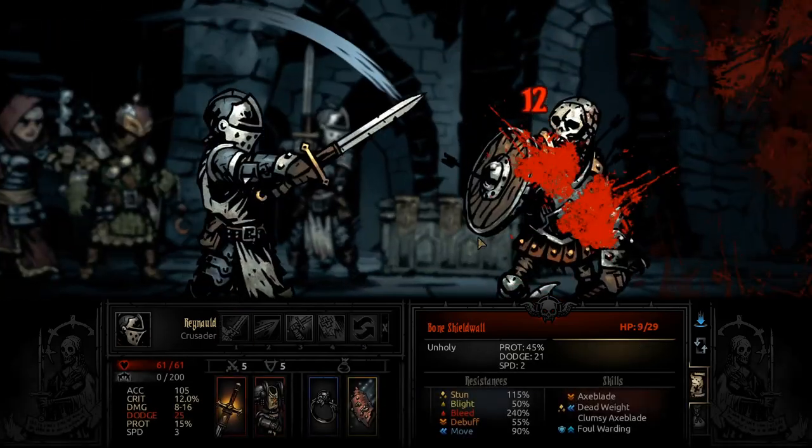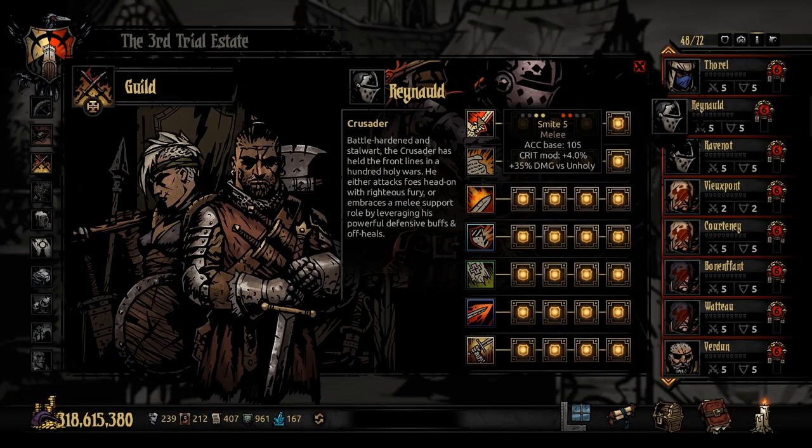Ghouls are also unholy, so you get extra damage to work through their protection. Without other damage items, Smite takes him to about 14 to 26 damage, which is comparable to the Leper at unholy enemies with 10 more accuracy. The only problem is high-protection enemies will reduce most of this bonus, but it at least allows a non-DOT character to work through protection before you unlock the Shieldbreaker or if you don't want to use protection debuffs.